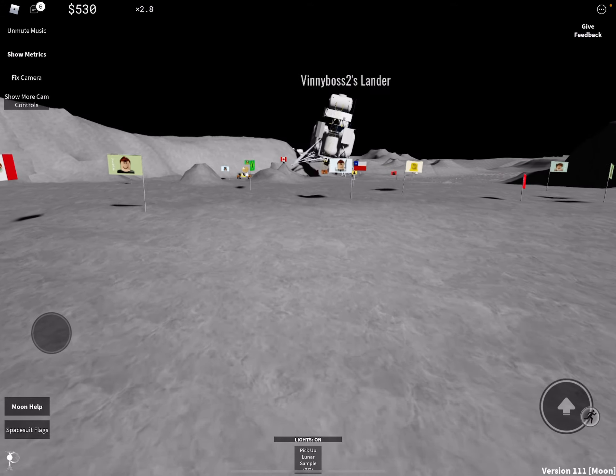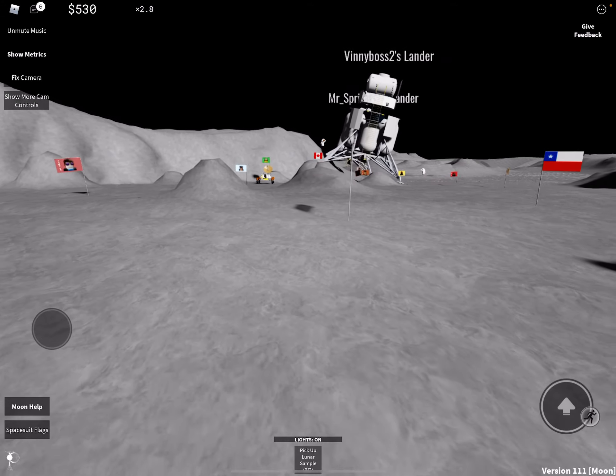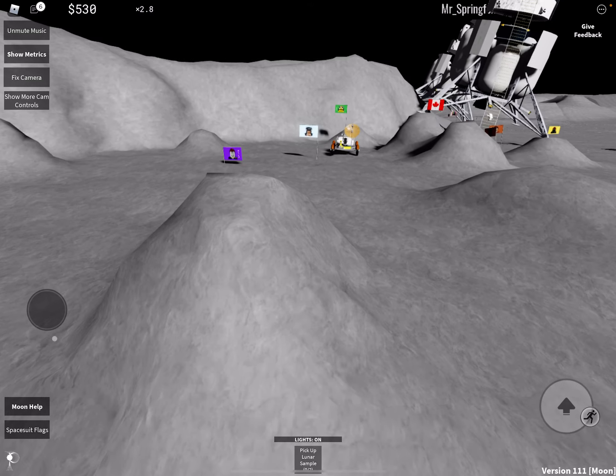Look at all the flags on the moon — these are from all the people who have landed on the moon on this server. I'm not sure how there are so many people, but there's a lot. This here is the free rover.